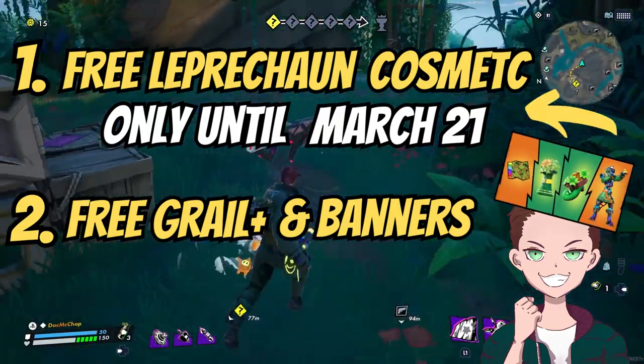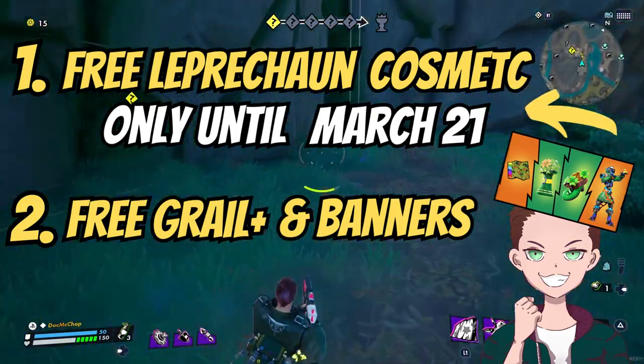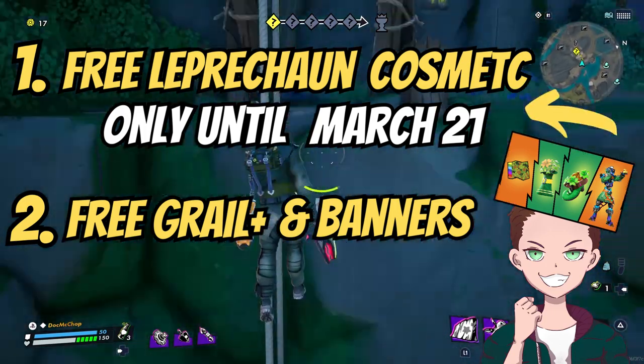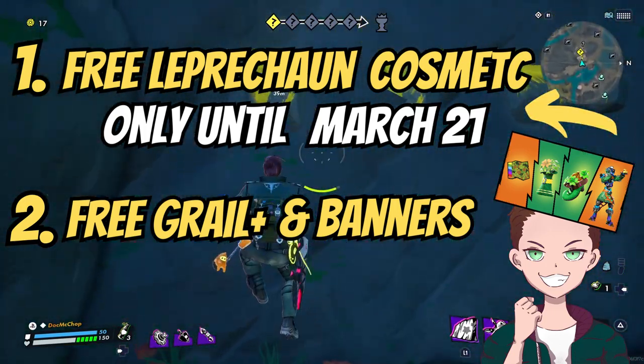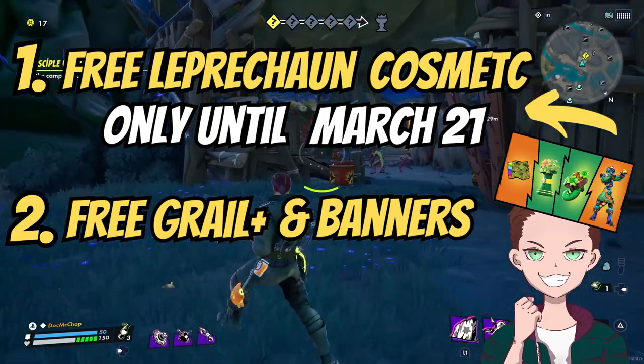Currently in the game, the St. Patrick's Day event called Shamrock Day is running in Hawkt, and as part of the event until March 21st — only two days from today — you can get a free in-game item which is a Leprechaun Souvenir, as long as you enter the contest and enter the correct answers.